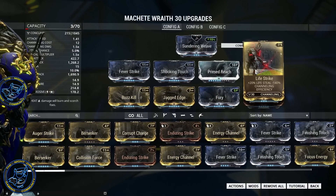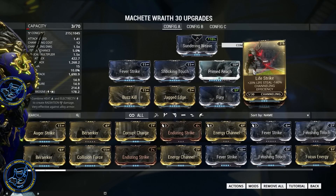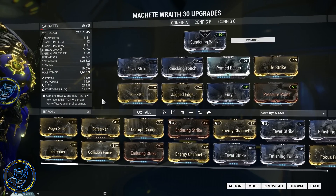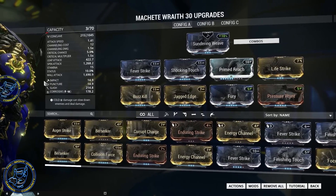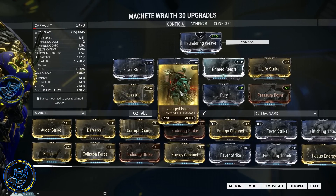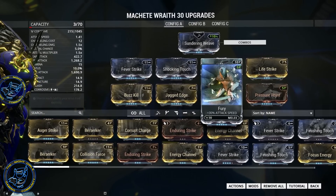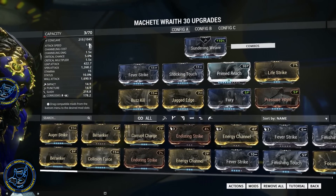Of course, I'm using my Life Strike, as always — this is my personal choice to always use a maximum one. On the Machete, because we actually have regular damage types on here, in particular the Slash, I am using Buzzkill and Jagged Edge. Of course, I am using Pressure Point. And I've got Fury in here for extra attack speed, so we've got a nice attack speed coming out of it.